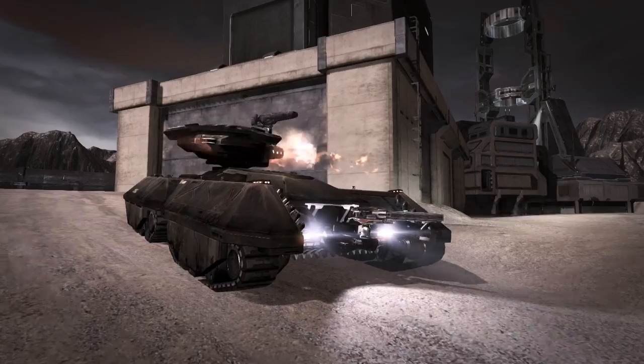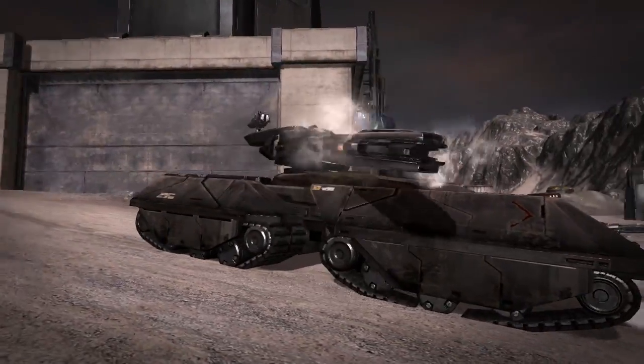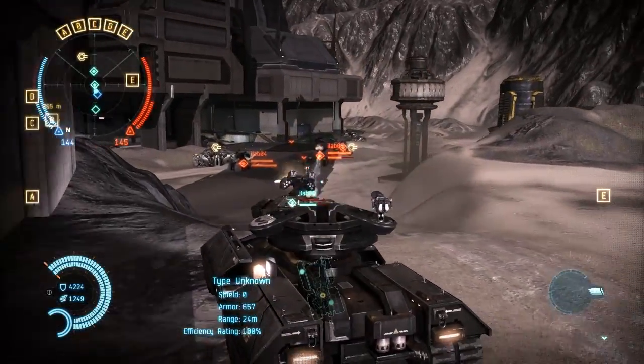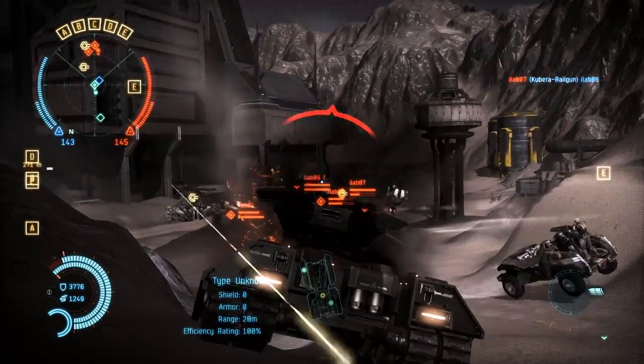The second class of vehicle is the HAV — it's a heavy attack vehicle, and they're much like tanks. They take a lot of damage and they also deal quite a large amount of damage as well. They're good at penetrating heavily guarded areas on the map, but they still require support from infantry and other units on the battlefield.